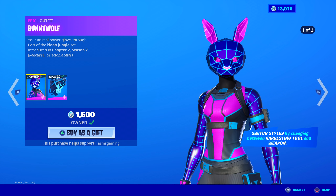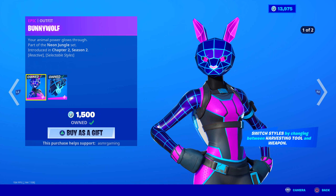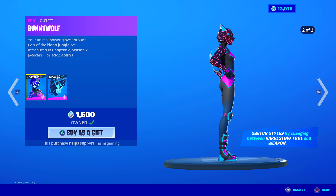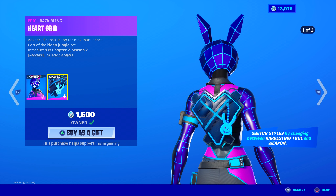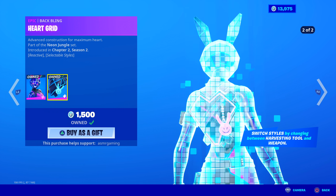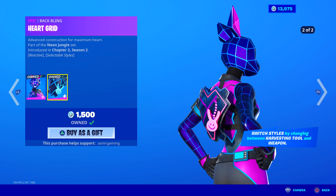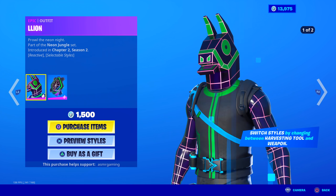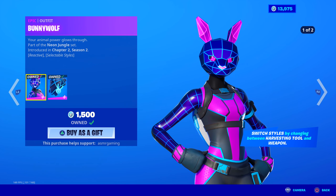Over here we got the bunny wolf skin — 'your animal power glows through,' part of the Neon Jungle set. This is the one I have. She switches between wolf and bunny depending on if you have your weapon out or your harvesting tool out. These are fun, underrated skins — I don't see a lot of people using these and I recommend them. She comes with the Heart Grid backbling, which is like a little heart-shaped backpack with a bunny that has kind of an evil smile on it. No harvesting tool or glider in the set.